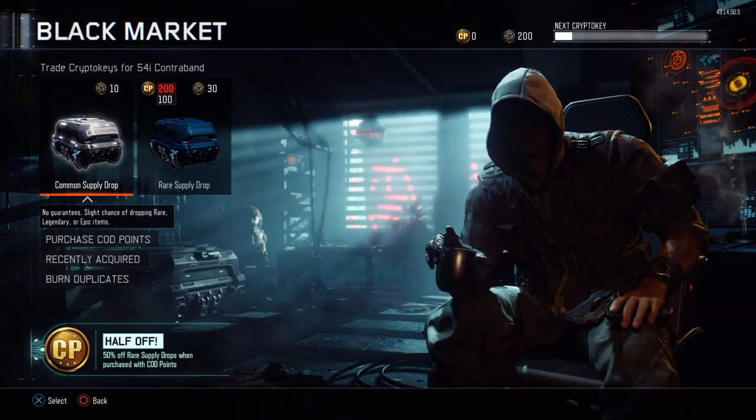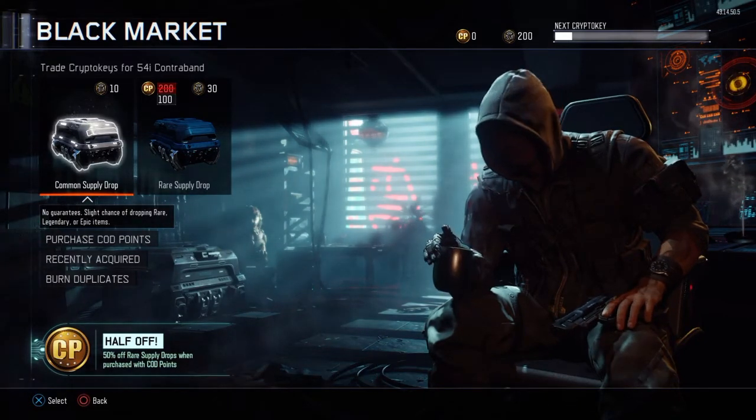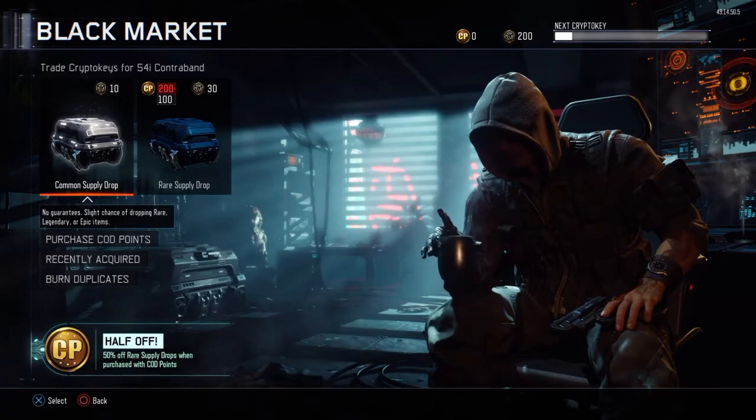I'm going to start off with 5 Commons and then do 5 Rares, and then whatever Crypto Key bonus I'll get I'll open Commons with. So let's start this opening. I hope we get some good stuff - I'm looking for knives and wrenches and stuff, probably won't get anything.